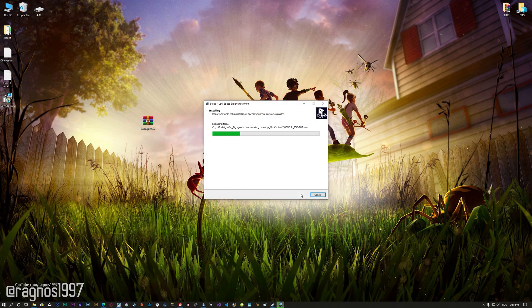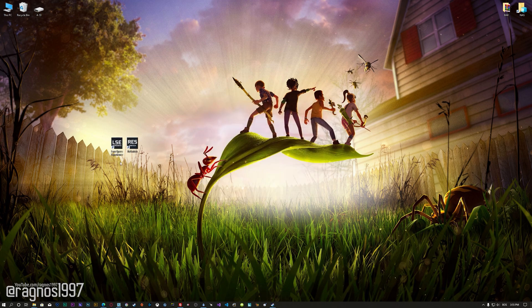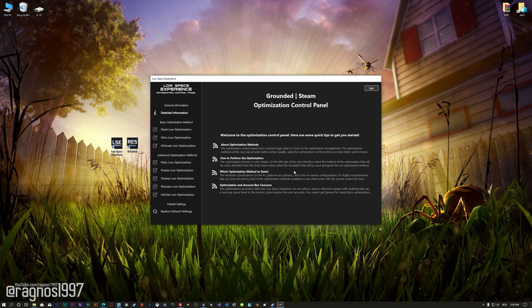First of all, start the installation process for the Low Specs Experience. Once it's done, start it from the newly created Desktop shortcut and select the optimization catalog. From this drop-down menu, select Grounded and then press Load the optimization package. Low Specs Experience will now automatically check if the game version currently installed is supported by this optimization. If it is, press OK and the optimization control panel will load.